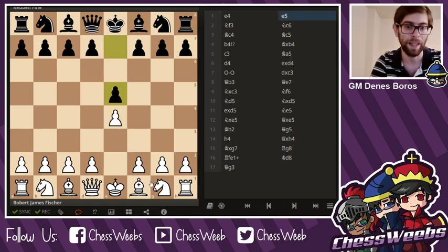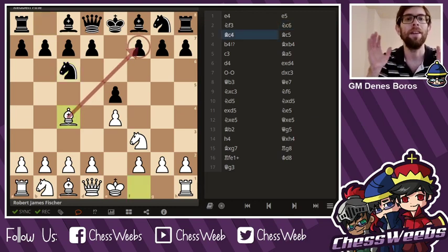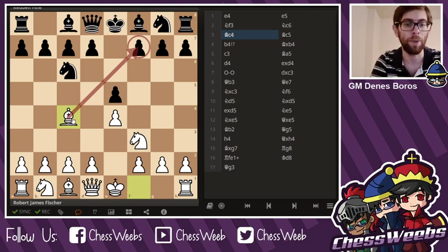e5, knight f3, knight c6, bishop c4 — and this will be the critical move we're going to look at. Fischer loved putting the bishop on c4, and I'll explain why it's such a great move. It targets the all too weak f7 pawn, and also prepares the idea of castling. Therefore, it's a very useful little move.